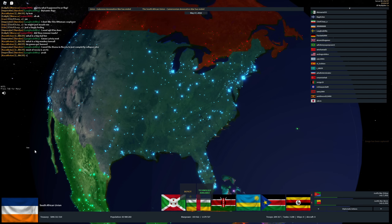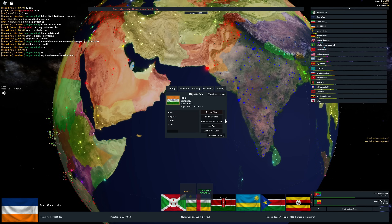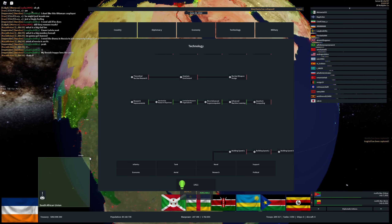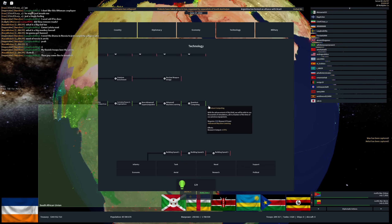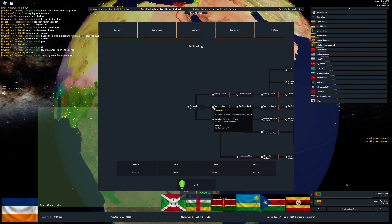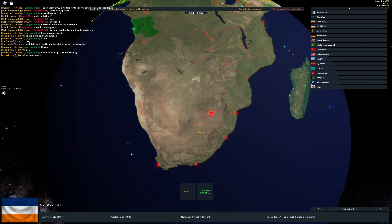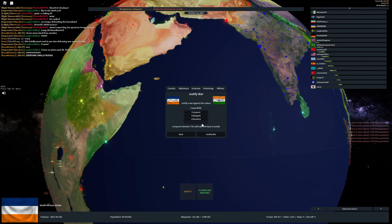America is developing. India is still an AI — it's a good idea to take out India early as South Africa; it makes you a beast. We're taking that research event to get to quantum computing even faster. We're going to go for economic tech before tank tech. It is now time to start tank spamming. Let's get at least 10K tanks before we move into India. We have 10K tanks now — let's drop military spending and embark on the journey to India.